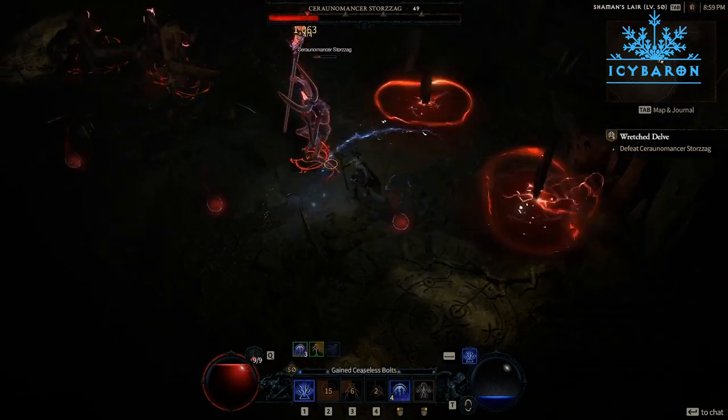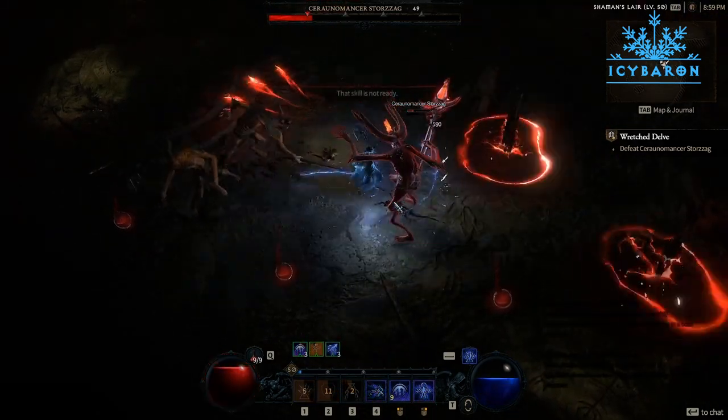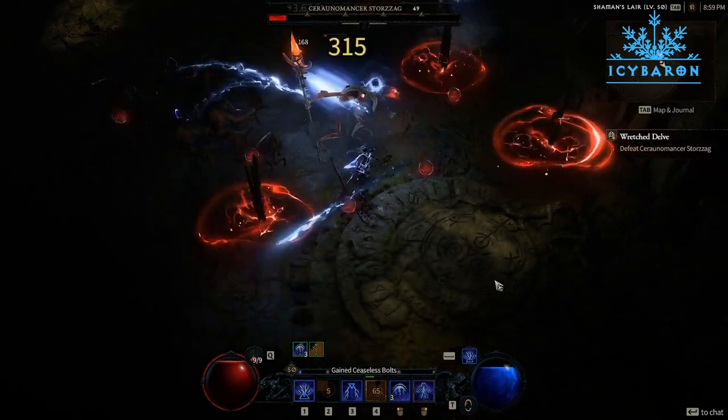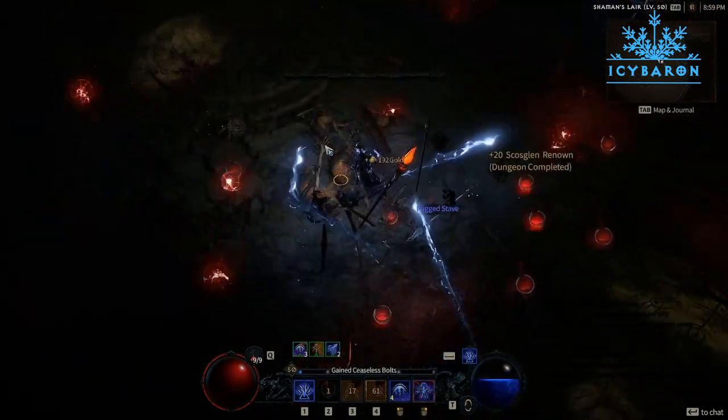Overall, the Sorceress Fire Burning build is an exciting and powerful way to harness the power of fire in Diablo 4. With the right skills and gear, you'll be able to rain down fire on your enemies and emerge victorious from even the toughest battles.